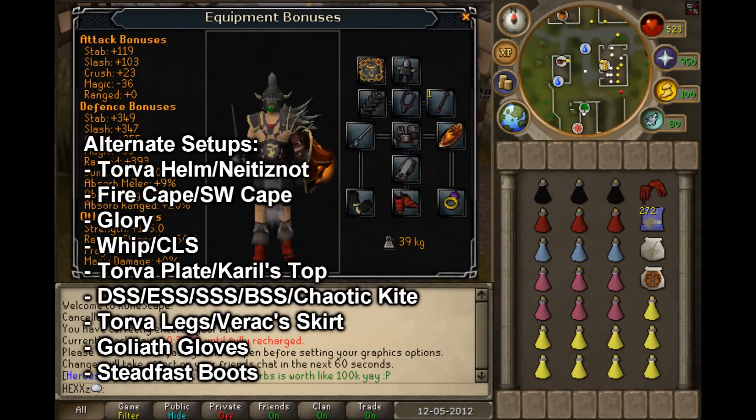So these are the setups that you want to be using. This is my personal favourite setup. You can supplement the BCP for a Karil's Top if you would prefer more Magic Defense, but I much prefer the Range Defense, as I don't really like drinking down brews after getting smashed by his range attack. You will probably be much less likely to get hit by his range attack than if you wore the Karil's Top, because of the extremely high range defense that Bandos gives. Obviously, if you have Torva, then wear that. The Divine, Elysian, or Spectral shield is probably pretty good with this setup as well. The Chaotic Kite Shield is very good — if you do use it, I would suggest wearing the Karil's Top, because you get the range defense from the Chaotic Kite Shield.